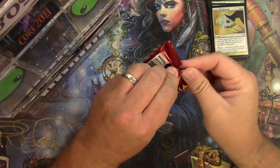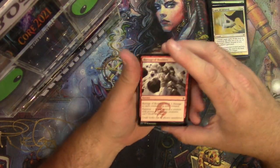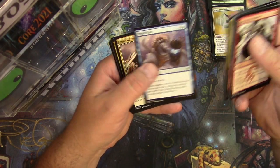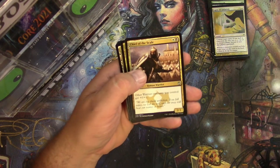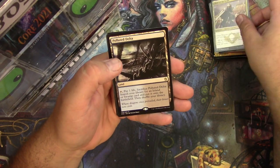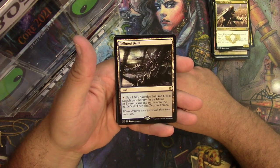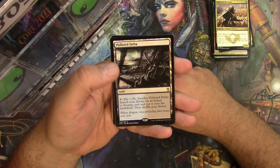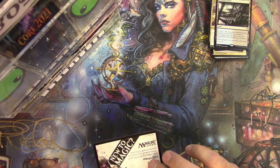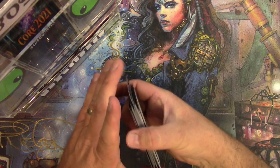And a Kanzatark pack — let's go! Fetch me the fetches. Chief of the Scale, Armament Corps, Nomad Outpost, and a Polluted Delta! We did it! There you go, Chris — that is really good. Go get yourself an Island or a Swamp, put it on the battlefield. Get ready for Magic 2015 while you're at it. Congratulations, good pull there!